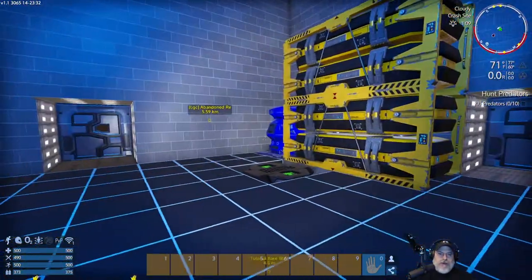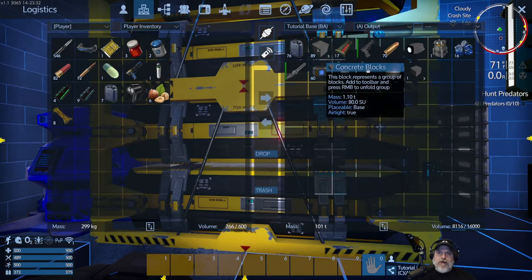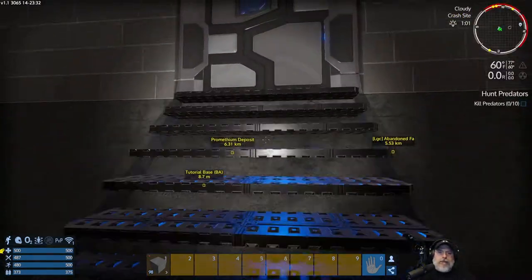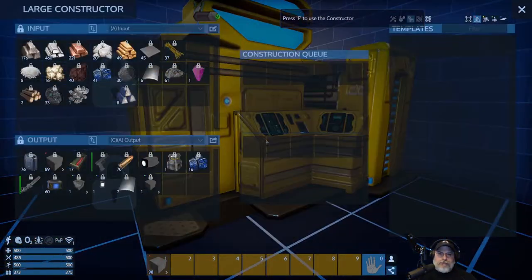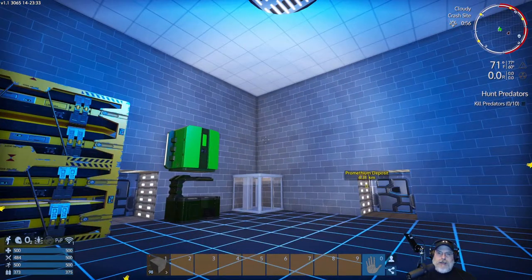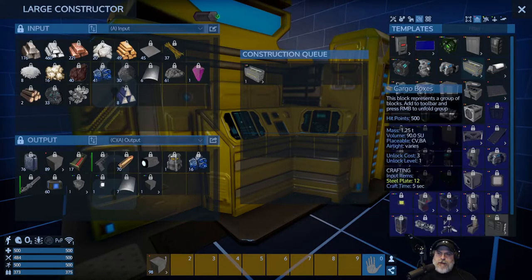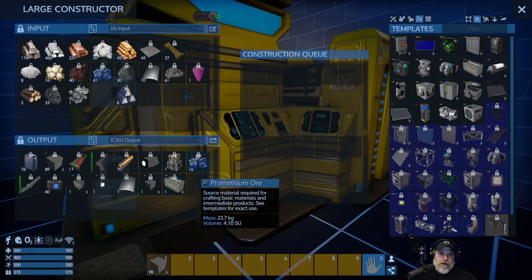Before we worry too much about that, we need to get the structure itself built first. I've been accumulating concrete blocks and we have quite a few. We're going to connect to our output bin and go out and grab these concrete blocks — but we don't have enough room in the output. We're going to make another container. We really need to do the extensions and controllers setup in our base too, but for now we're just going to make ourselves another cargo box dedicated to holding these heavy concrete blocks.